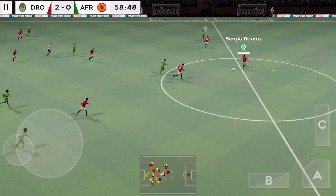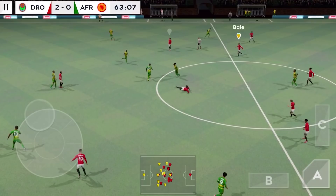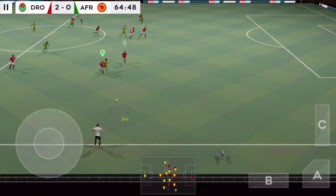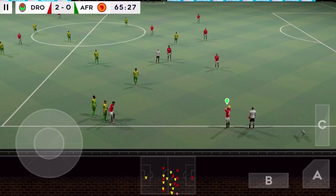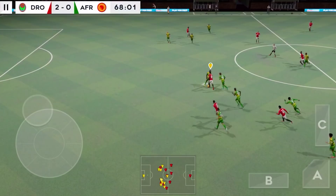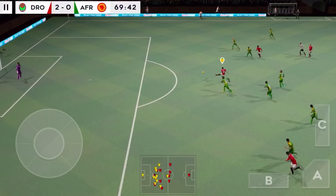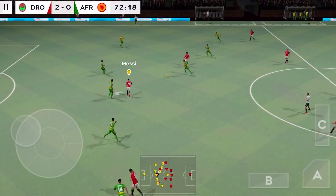Well taken by the goalkeeper. Nice work there. Confident pass, good clean challenge. Well intercepted. Players warming up on the touchline — time for a fresh pair of legs. Finds his teammate. Well cut out. He showed a bit too much to the right. Messi shoots — that's confident goalkeeping there. Well cut out. That's good link-up play.